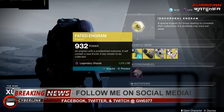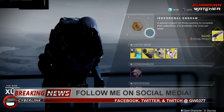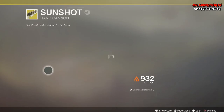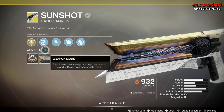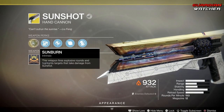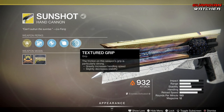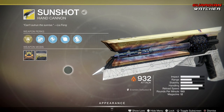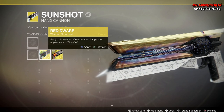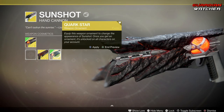Let's see what we get this week from the Fated Engram — and we get a Sunshot. It's an okay exotic, but I probably would have preferred an armor piece. It comes with Sunburn Chamber, Compensator, Accurized Rounds, Sunblast, and Textured Grip. A lot of people say Sunshot was going to be a good exotic come Shadowkeep, but I don't really see people using it. For ornaments, we got Red Dwarf and Quasar Star — I like Red Dwarf better.